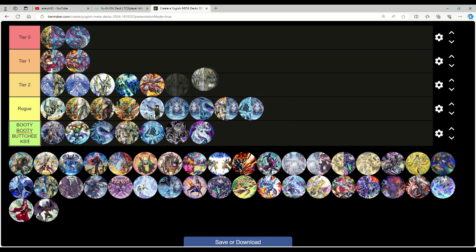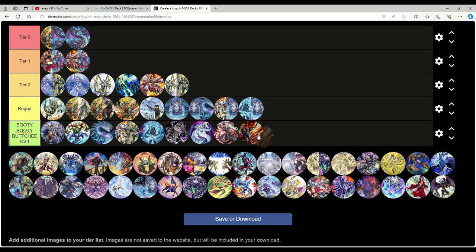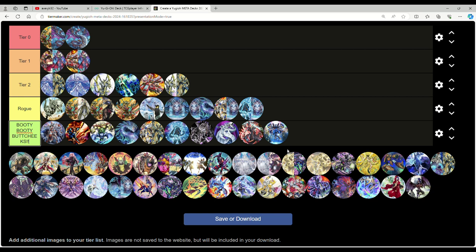Orcust Horus — sure, tier two. Vanquish Soul fell off the map harder than my love life. Who out here is playing the Flame Swordsman deck? That deck is garbage. Dry-Rons have fallen off a cliff even with the new support — the deck just kind of gets dunked on by Shifter. Some people got mad in my video about the new support saying the trap helps you play through Shifter — it's a trap card, I'll leave it at that.